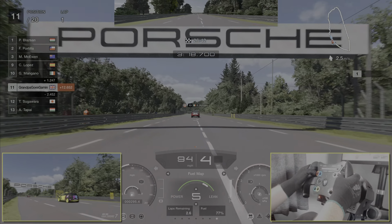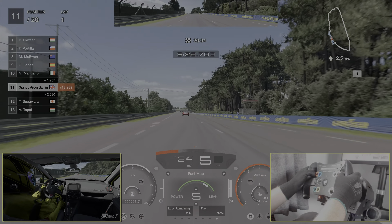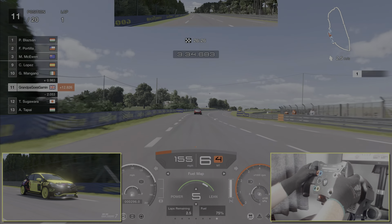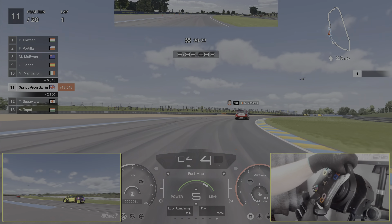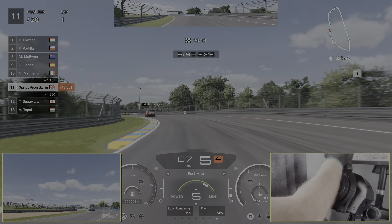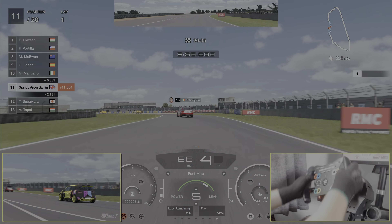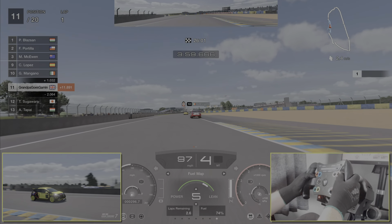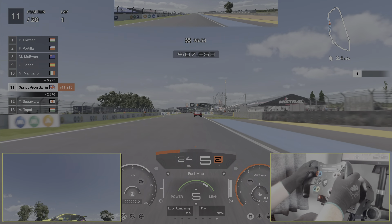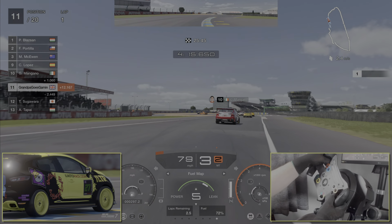We'll just take our time, be patient, and coast into this corner, making it nice and wide. With a front-wheel drive car, you can get on the throttle a little bit earlier and let the front-wheel drive drag you around the corner, if you've got the car balance right. Off the throttle nice and early to protect the tyres. How's the fuel situation? 78%. To make this work, we want to be at 66 or above when we cross the finish line — we'll keep an eye on that.